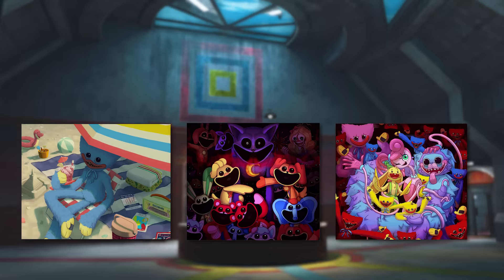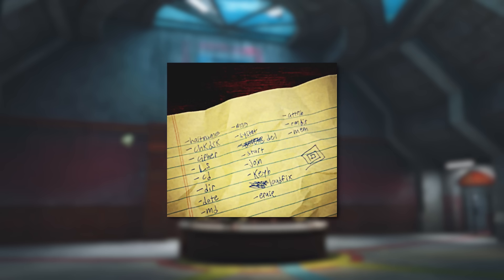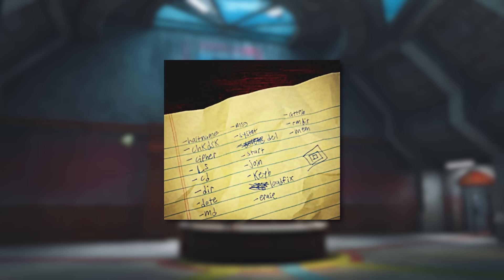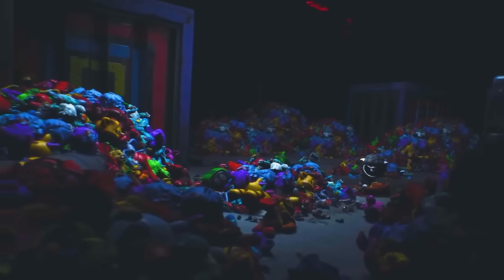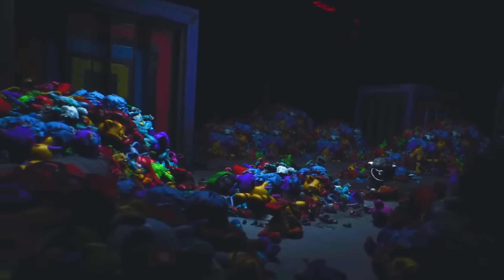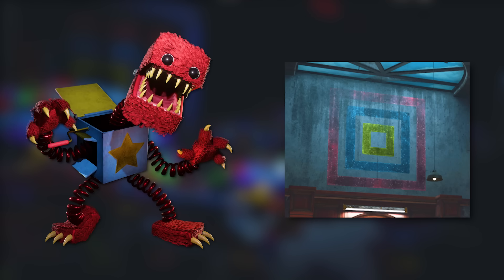Over the past few months Mob Entertainment has been releasing artwork for Poppy Playtime, and each piece has something in common — their color scheme: red, yellow, and blue. There is also a square symbol written on one of the papers that is likely related to the upcoming ARG. So clearly this symbol and the colors are going to be important for Chapter 4. There is one character that has the same color scheme and even shape.